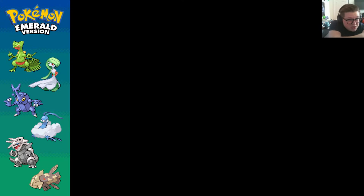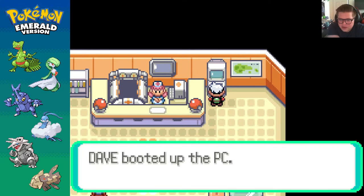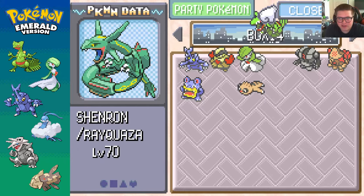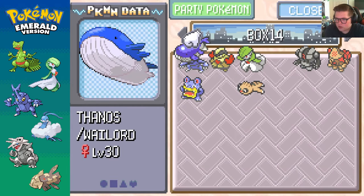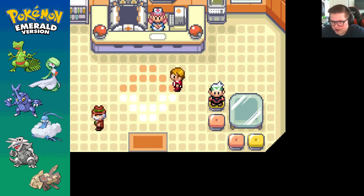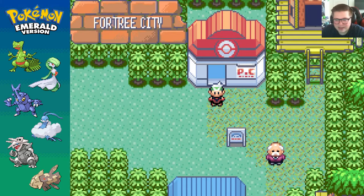Okay everybody. Let's go ahead and head into the last Regi. Before I do that, I just thought - I have a level 70 Rayquaza. Why in the world aren't I using it just for the sake of survivability? And we actually do not need Wailord anymore. So we can go ahead and get rid of Wailord. I'm going to keep Rayquaza on me because all my Pokemon are out here dying and stuff. This will be really helpful for not dying.